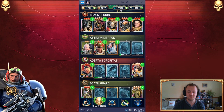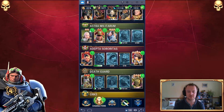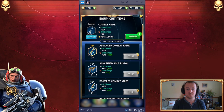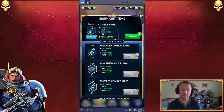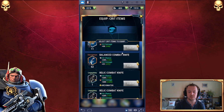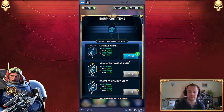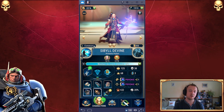I got some shards for Sybil Divine — 13 of 15, she's pretty close to being promoted as well. We might be able to give her an uncommon item. Is she still a common character? Yeah, she's still a common character, so until we make her uncommon we can't give her an uncommon item — that's reasonable.